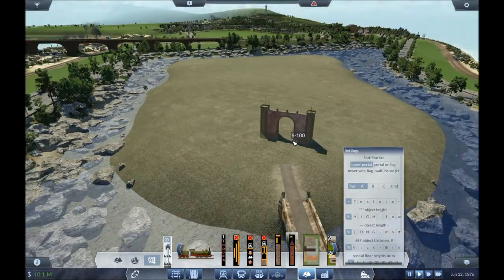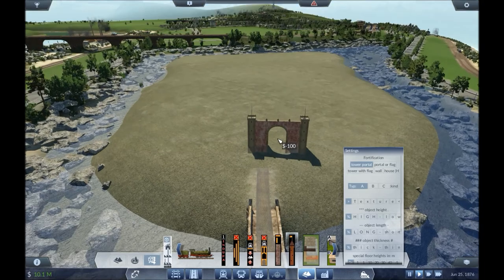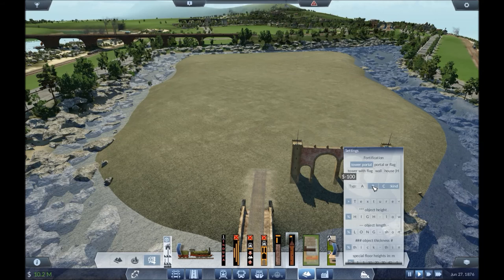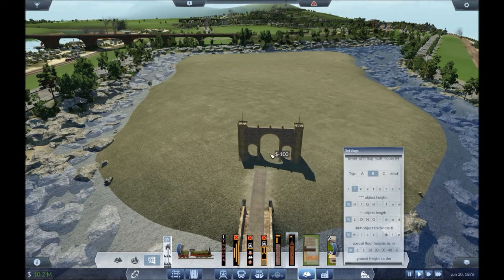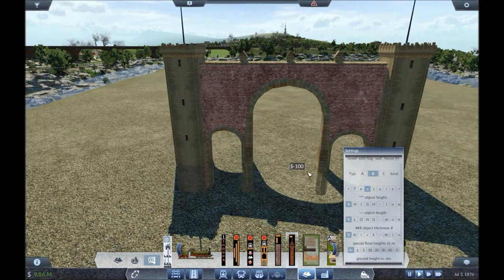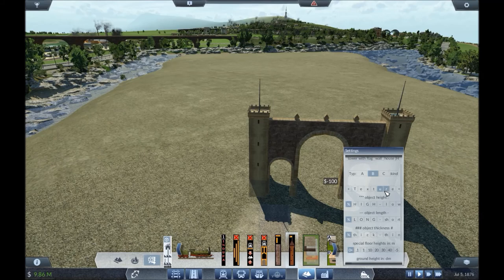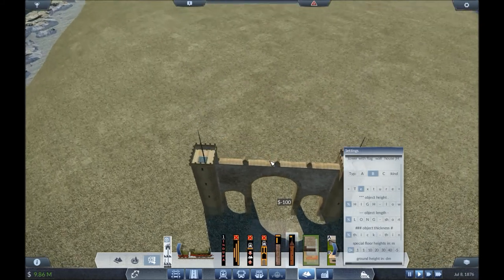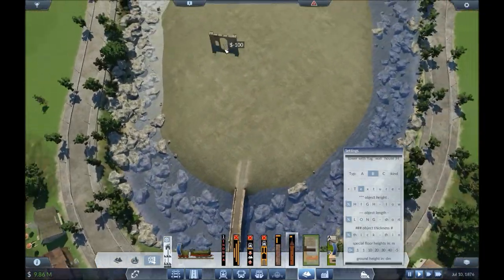So also in this Joe Freed mod box, we have the fortification buildings and pieces. We'll start with the portal. Some of these textures are a bit repetitive — we'll go with this one. Alright, this is fun now.